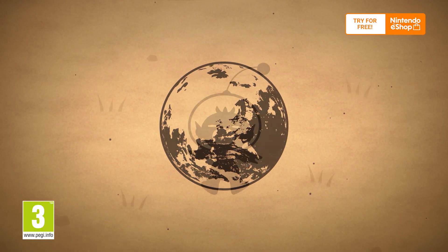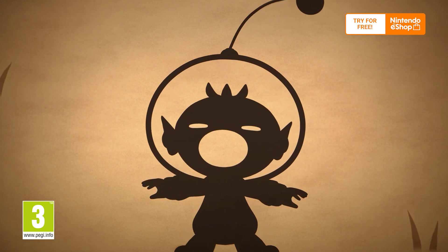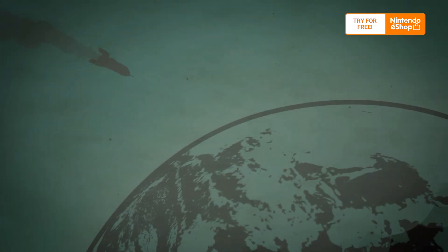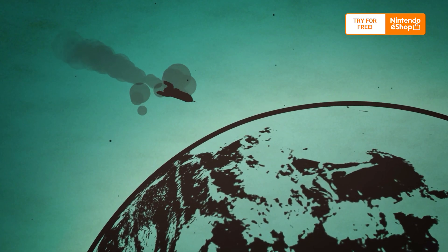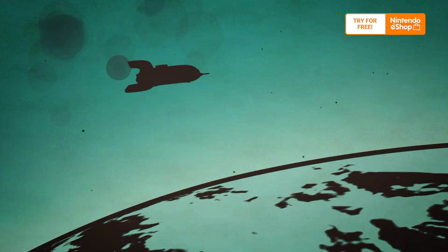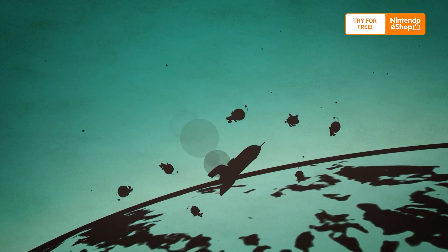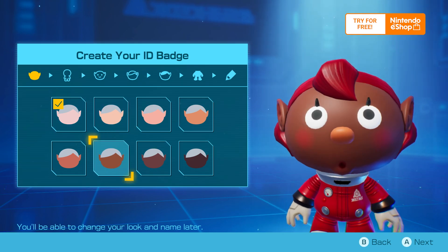Meet Captain Olimar, who just crash-landed on a mysterious planet. The Rescue Corps had set off to retrieve him, and they also crash-landed. That's a whole lot of bad luck. But don't worry, there's still someone who can save them. That someone is you.